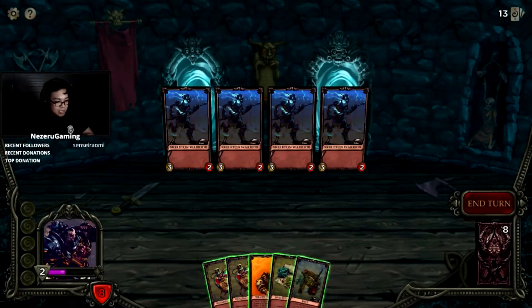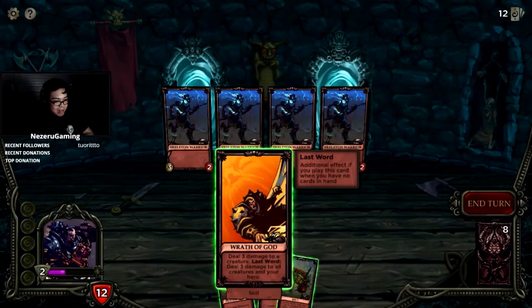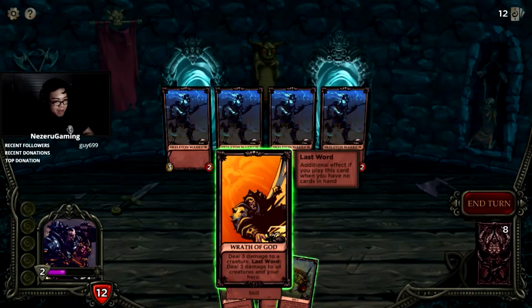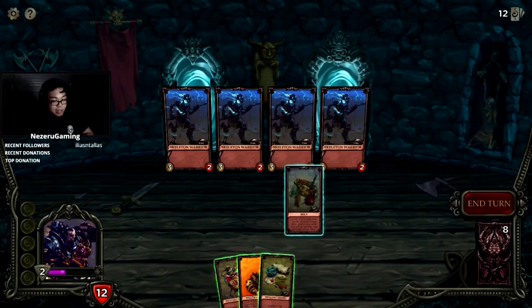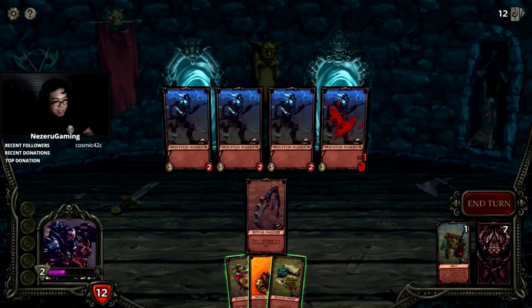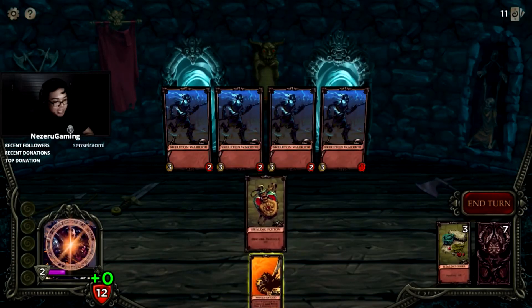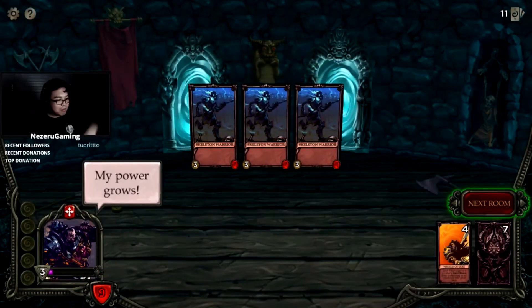We have a healing potion — let's heal first. Wrath of God: deal three damage to a creature, deal three damage to all creatures and hero. That only happens if we have no cards in hand. Pull that out, heal ourselves. We're gonna take three damage to kill all of these guys. Combo! Power grows!